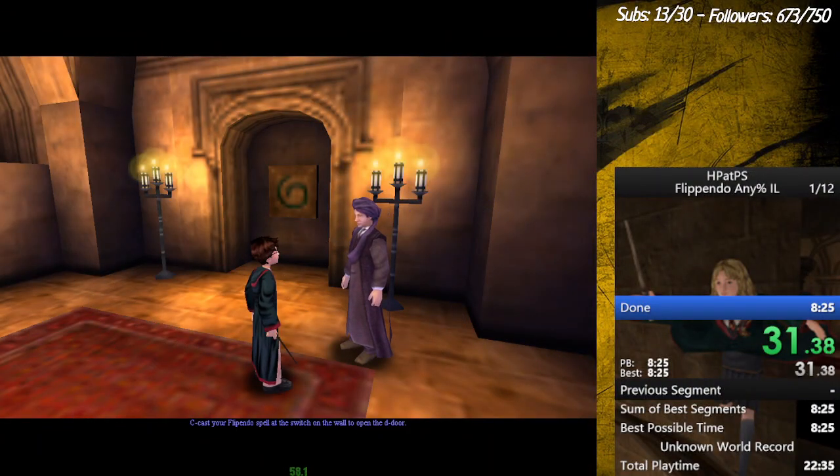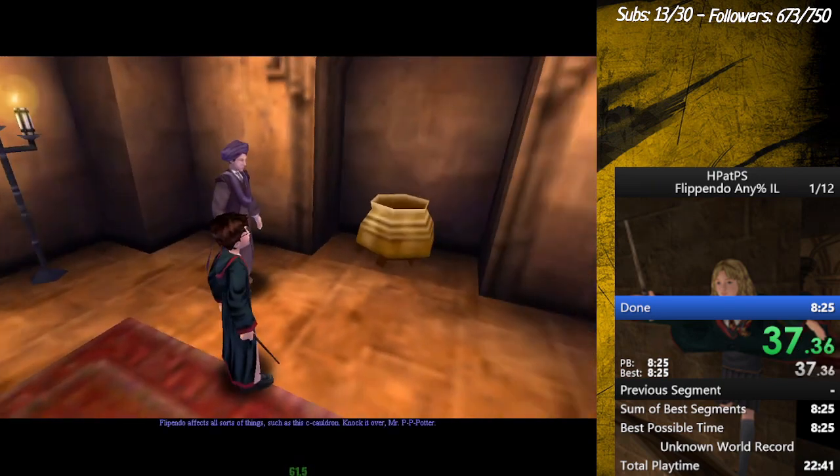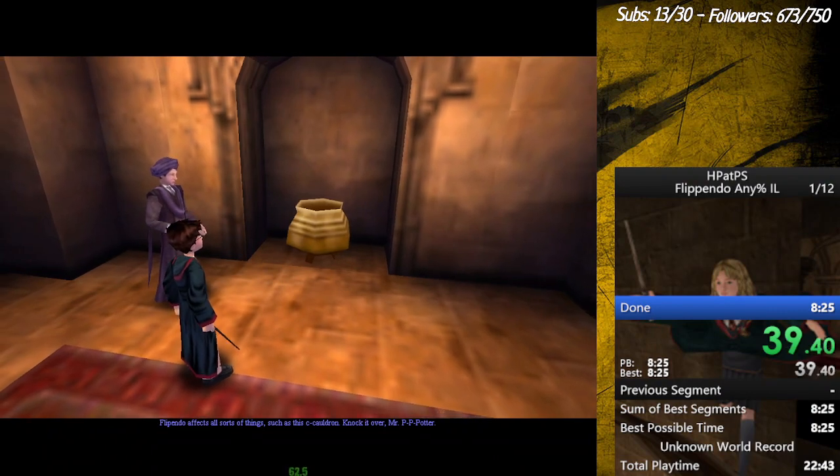Cast your Flipendo spell at the switch on the wall to open the door. Flipendo affects all sorts of things, such as this cauldron — knock it over, Mr. Potter.